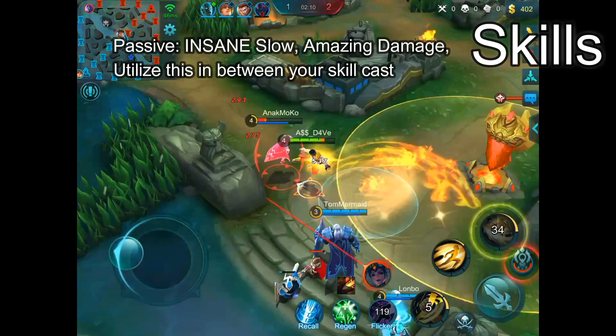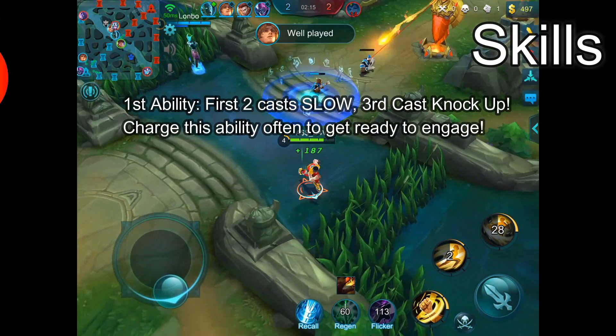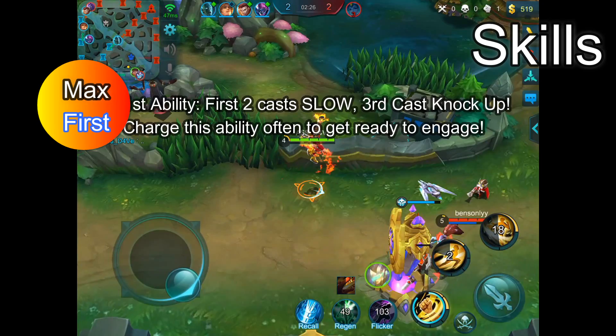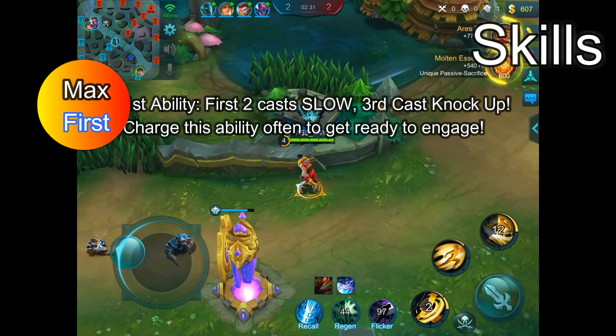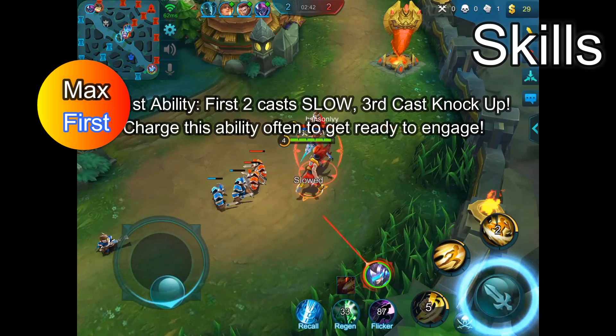We'll get into his combo in a little bit. Chou's first skill, Ji-chung-do, is an ability that can be cast 3 times in short consecutive periods. The first two casts will slow any units hit by 60%, and the third cast will knock the enemy airborne in a small AOE area. Note: the slow and knock-up effect can be nullified by Purify if timed correctly, so be mindful of the enemy's battle spell choice when you play Bruce Lee.